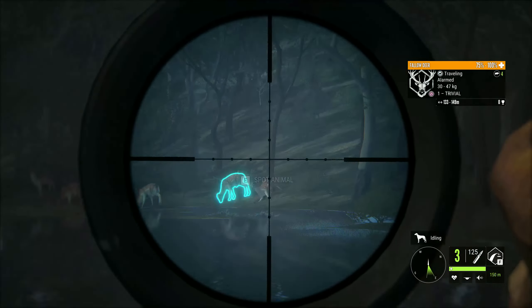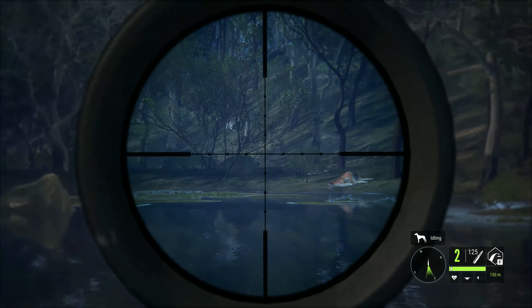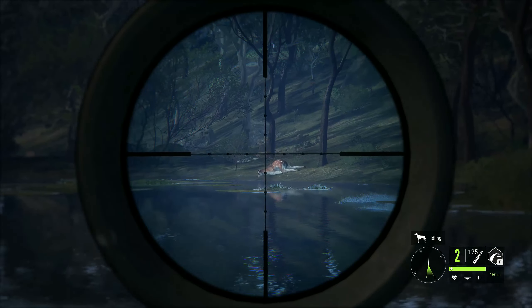I'll be using the bolt action. This one is going to bring his head down — I shoot that one — and then I shoot that one. Do you see how easy it is? Just make sure you follow these rules and you will be able to take down multiple animals.